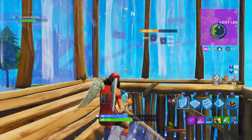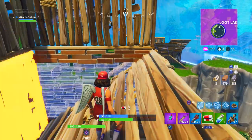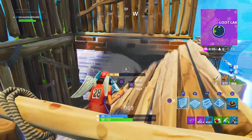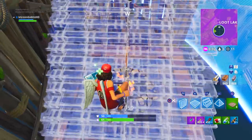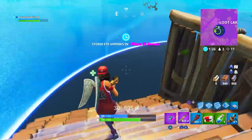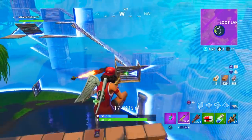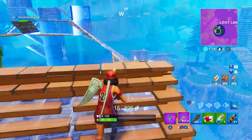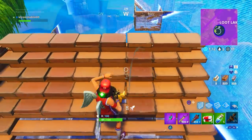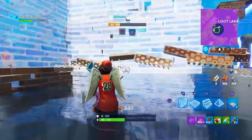The last challenge is to eliminate three opponents in Lazy Links, classified as hard. So many people will be going there. Option one: land directly at Lazy Links and fight it out — make sure you get a good landing since it'll be crowded. Option two: land on the outskirts and rotate in to third-party fights, which may be smarter. I'd suggest trying to land right on it first, and if you're struggling, try rotating in from outside. The three kills can be done across different matches but obviously you want to get it done as fast as possible.